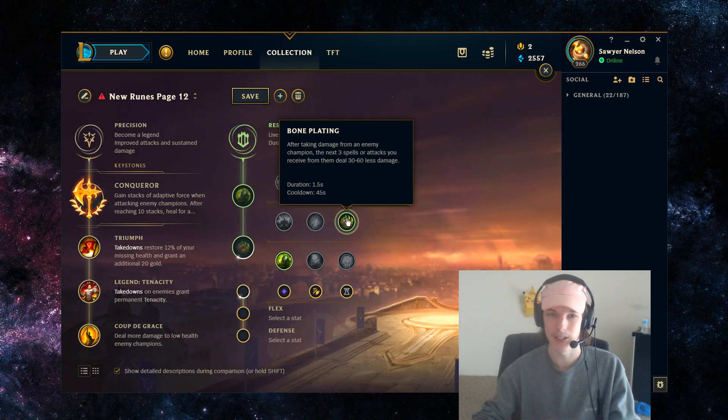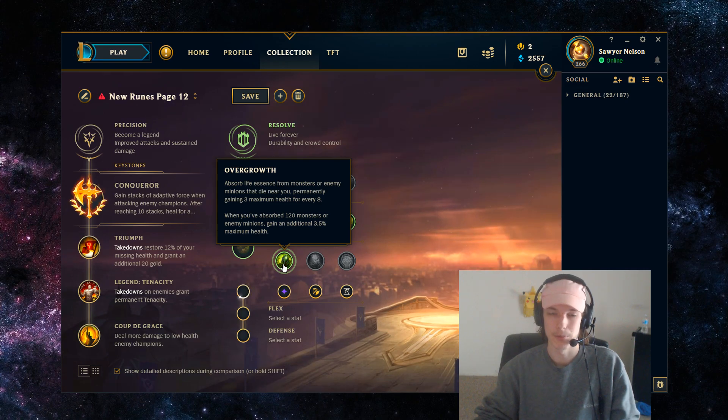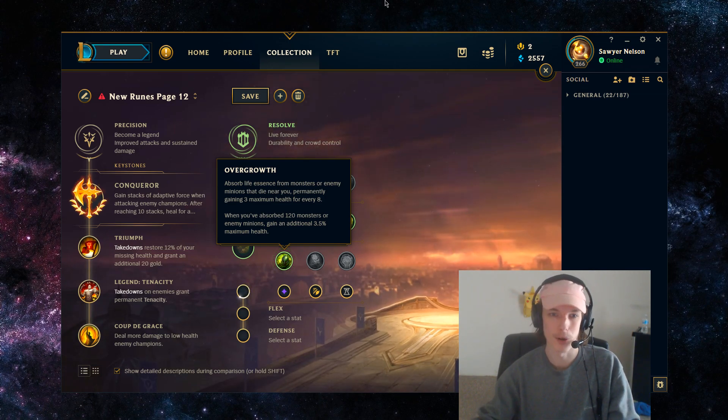With Bone Plating, after you take damage from an enemy champion, the next 3 spells or attacks you receive from them deal 30-60 less damage based on your level. It has a 45-second cooldown, which is significant, but champions can't jump on you every single second of the laning phase. Against champions like Irelia or Jax, Bone Plating gives insane value as they have to jump on top of you to get things started, and Bone Plating negates that initial burst damage — really valuable into melee matchups. With Overgrowth you permanently increase your maximum health by 3 for every 8 minions absorbed, and after absorbing 120 monsters or minions you gain an additional 3.5% maximum health. This basically gives you around a ruby crystal's worth of health come mid-game.